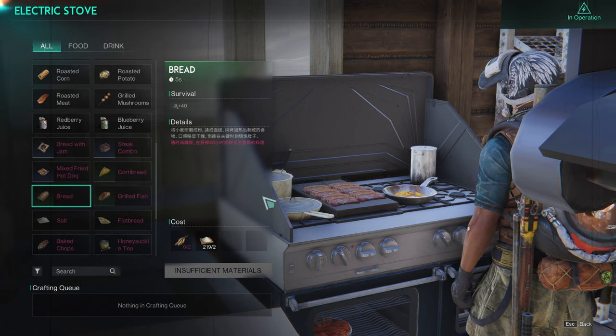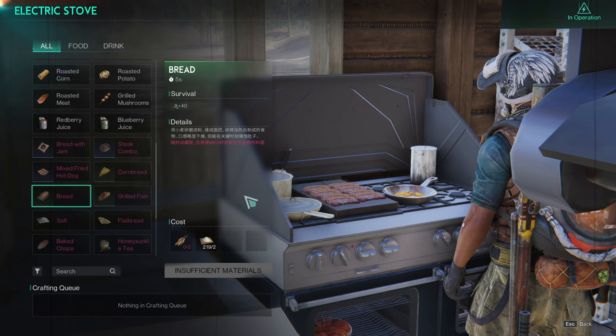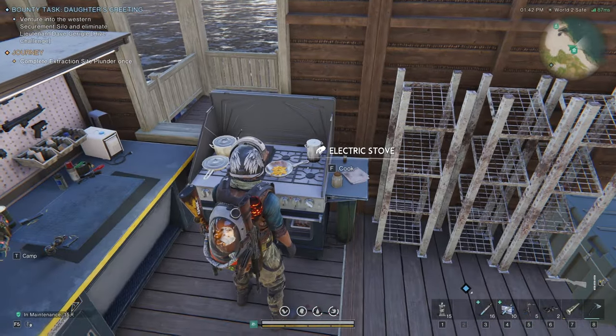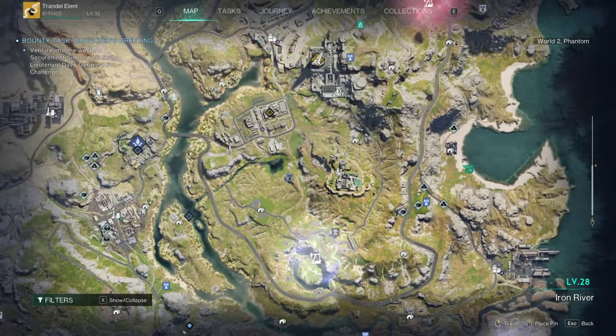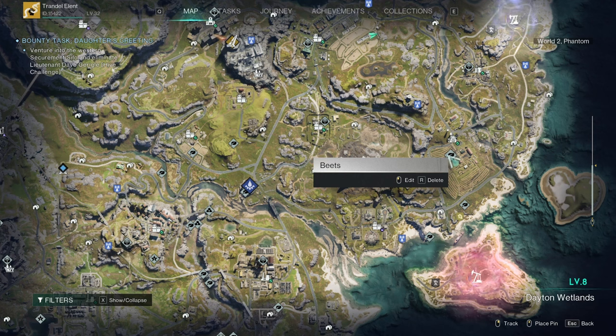You'll find mushrooms under any large tree — keep an eye out for them; they're bright red and always at the base of trees. Now let's talk about some rarer items for your cooking journey — mainly sugar and wheat. Sugar is going to be super important. As a new player in the dates and wetlands, there is only one location I've been able to find beets to make sugar. Use your pins to mark rare material locations.